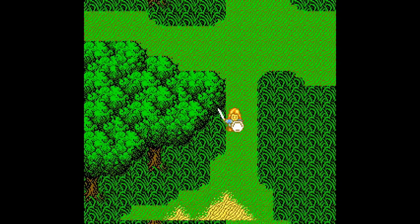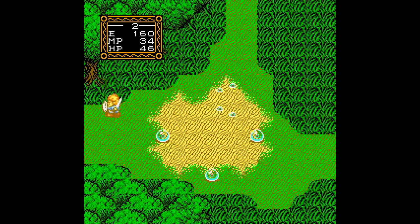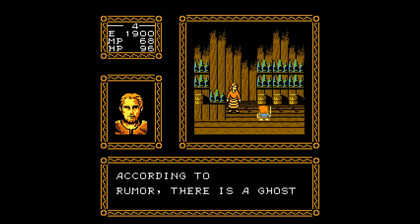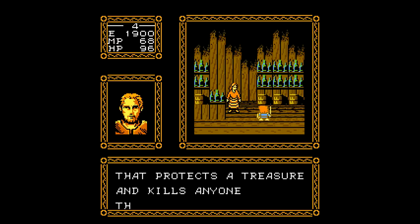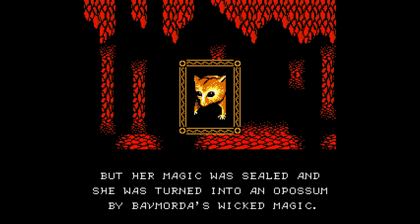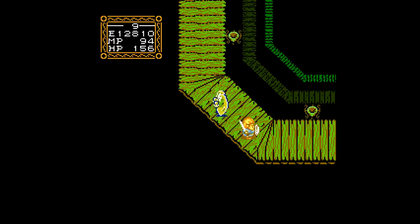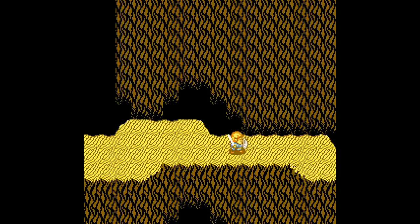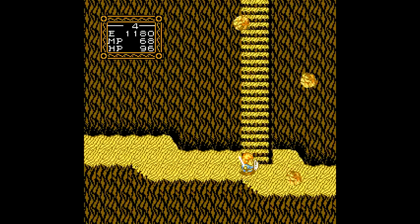I should also mention that this game has a password system instead of a battery save, and it's 18 characters long. Ugh. The story here also does not follow the movie — it's just kind of like, here are the characters from Willow doing Willow things in a Willowy environment with Willowy music. Ultimately it has to do with turning the messenger from the spirit earth back into a human being. Willow is also kind of a badass in this game — a sword-slinging sorcerer that's actually competent — which makes me wonder if Capcom was developing this game anyway and just decided to attach the Willow license to it.